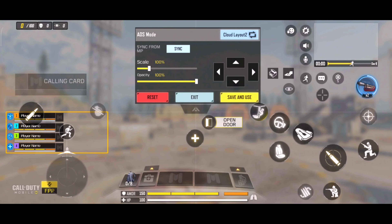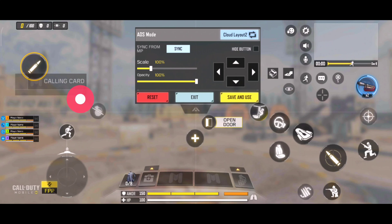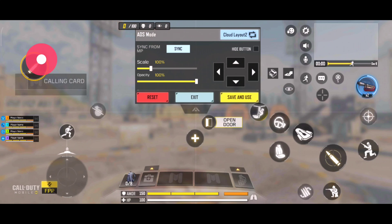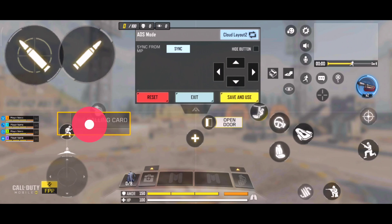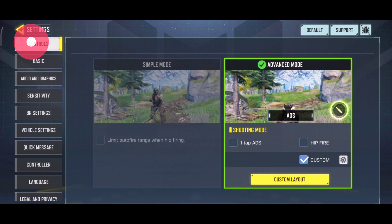First, we need to learn the left index finger and thumb. You already know the joystick position for your thumb. Then add the left index finger for a few things: the firing button and hipfire button. You can see I add ADS plus hipfire button both, then just click confirm.